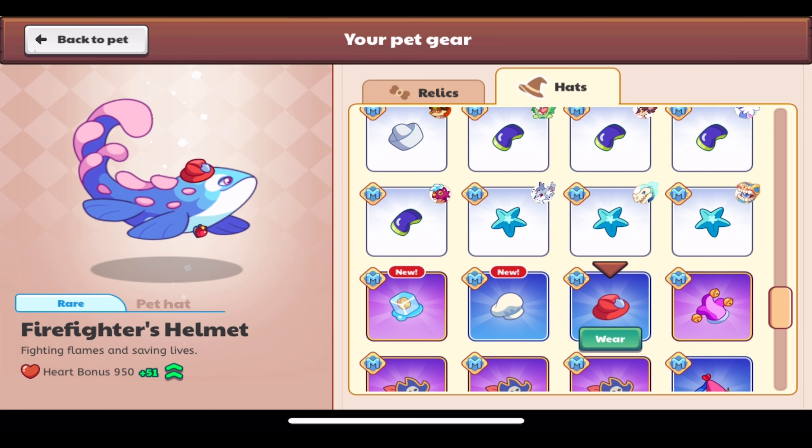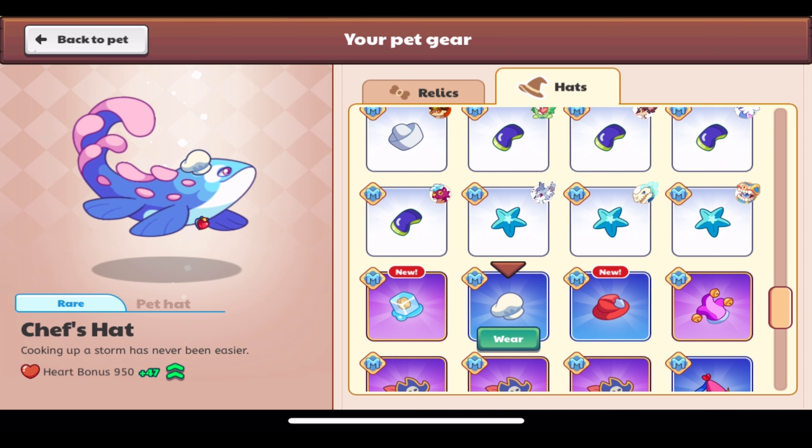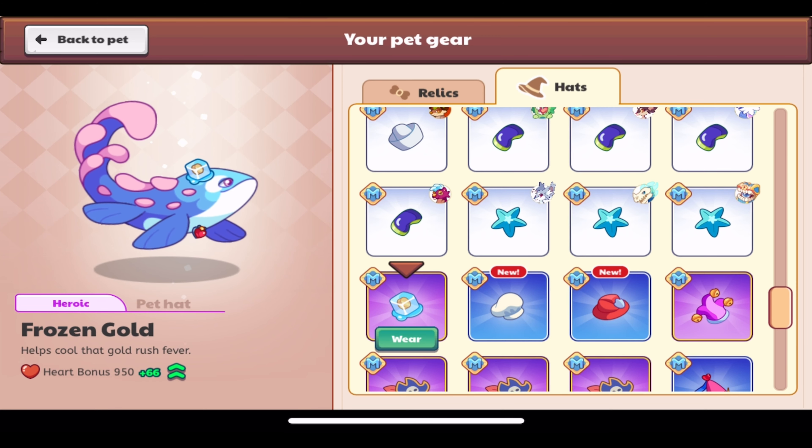I wonder if they'll ever make a firefighter-themed pet relic. Here's the Chef's Hat pet hat — it shares a name with the regular Chef's Hat. It's rare as well: 'Cooking up a storm has never been easier.' It has a heart bonus of 47, so it looks really good.